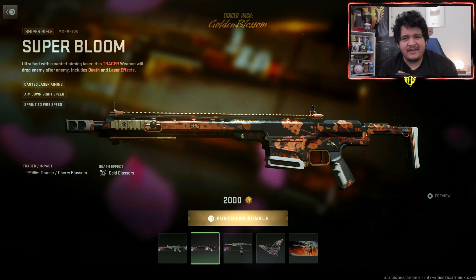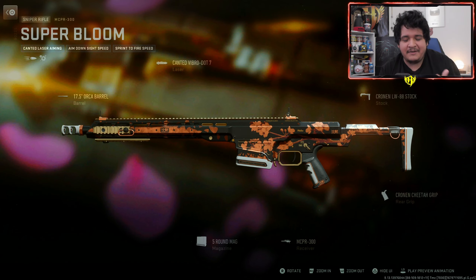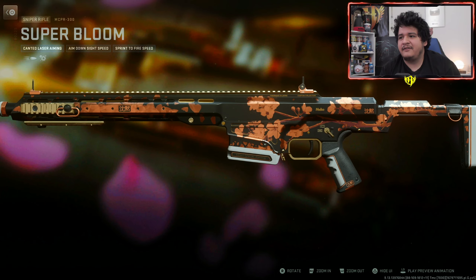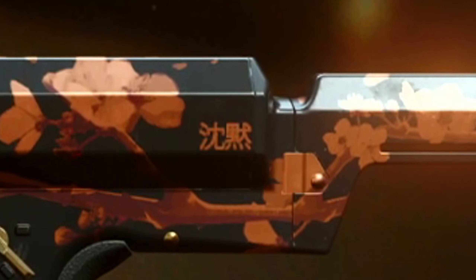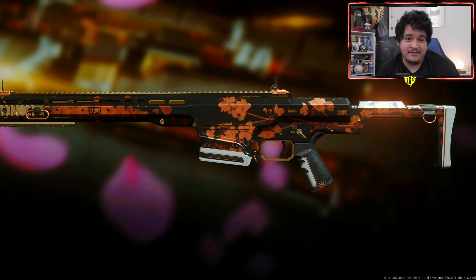Next up, we've got a Sniper Tracer — I think this is our second Sniper Tracer for the MCPR-300, known as the Super Bloom. It also comes with orange blossom tracers and the gold blossom death effect. Attachment-wise, it doesn't come with any ammunition so you won't be able to put tracers on other weaponry. Pretty much has the same design as the TAC-M. I like all the flowers — it even says handmade in Japan, custom collection. If anybody knows what the Japanese lettering says, let me know in the comments below.